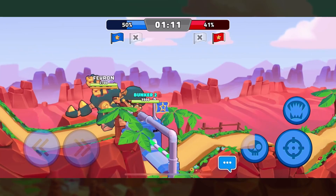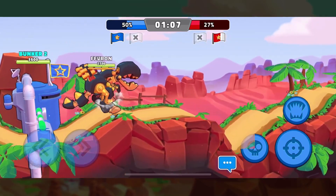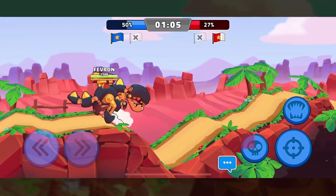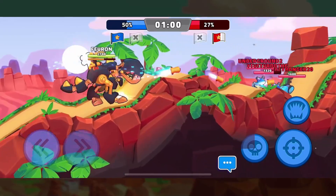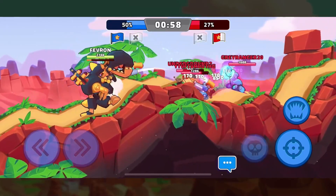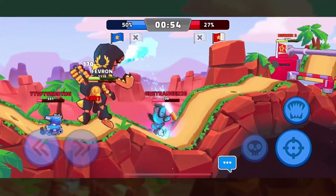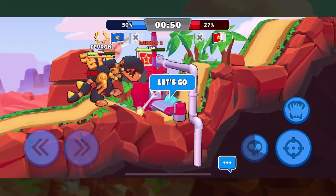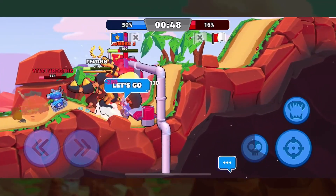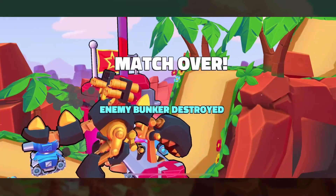With the ultimate ability and the bite we're able to charge in, push the enemy team back and take up the ground that we lost in the first push. In the end it means we're actually able to help our team to victory. As you can see, halfway across the map we use our ultimate, charge in doing a lot of damage, and as with more tanks that we hit it recharges quicker. So we're able to get to that second bunker very quickly.